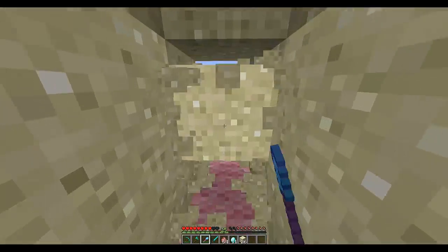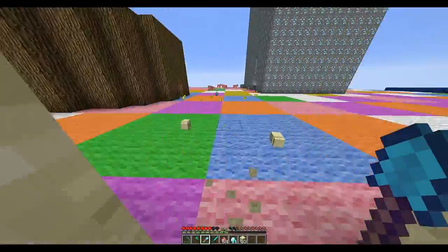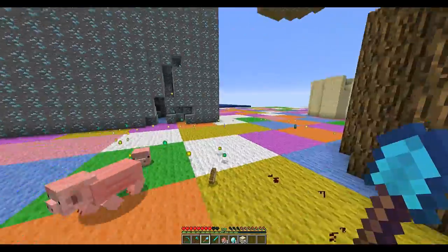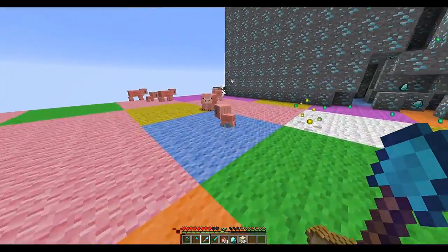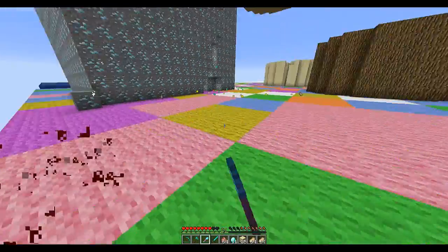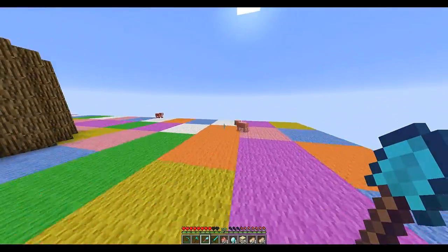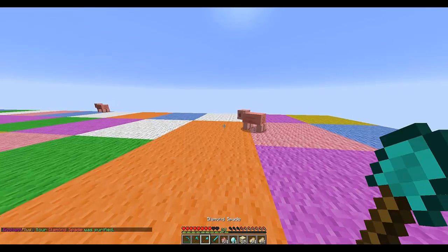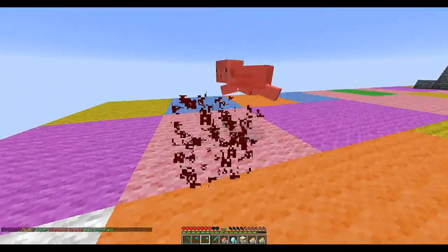If you don't want these enchantments anymore — because you're feeling bad for cheating, and even the pigs hate you since you one-hit kill them and set them on fire (though you do get bacon) — you do '+purify', which removes everything. Really cool command.